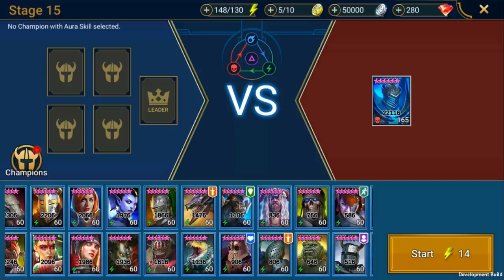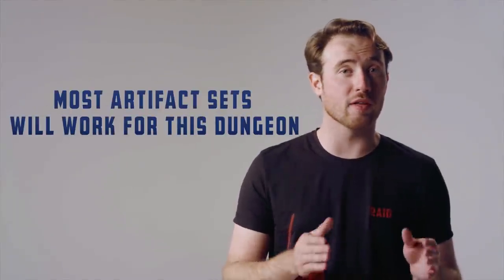So with all that in mind, what's the best way to beat Klysis? Since all attacks are AOE, your team is going to be under a lot of pressure. If you bring a lot of squishy attackers, they're going to get wiped pretty easily. You'll need champions that can either heal or protect the rest of the team. You'll also need to be careful with your own AOE, since dropping Klysis beneath those set HP points triggers Frigid Vengeance — using AOE too early might set it off. Most artifact sets will work for this dungeon.